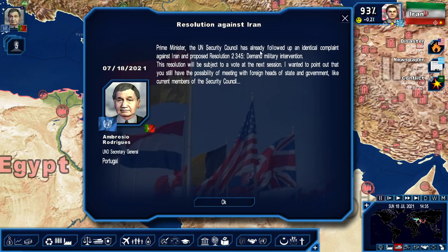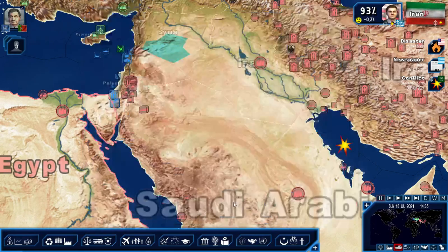The UN Security Council has already followed up an identical complaint against Iran. Proposed resolution 2345 - demand military intervention. This resolution will be subject to the vote of the next session. You still have a possibility to meet with foreign heads of states.